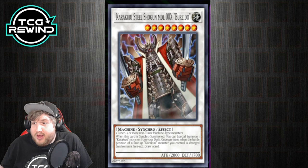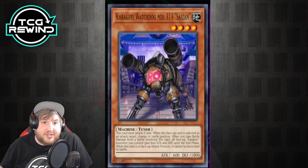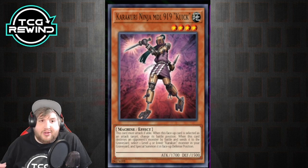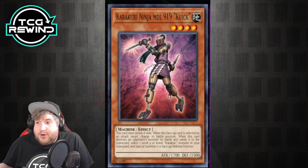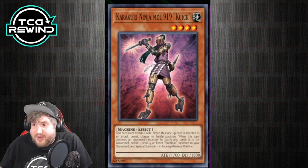Because synchro monsters like Beret and Beredo can special summon a Karakuri monster from deck when synchro summoned, you can summon out Quick as a tool to extend your plays. If your opponent has a lower attack or defense monster on the field, when you make a synchro play into Beret, you can special summon Quick, use Beret to change a monster's battle position, attack over it to get a tuner back from the grave, or extend your plays.